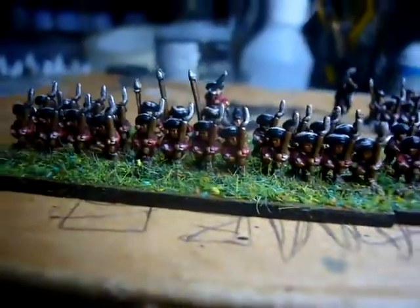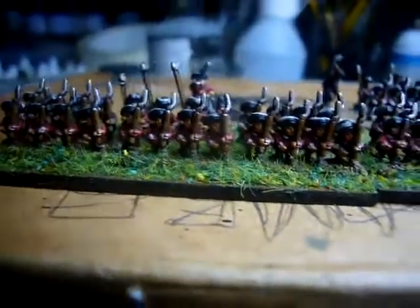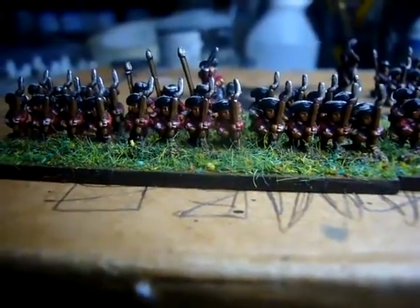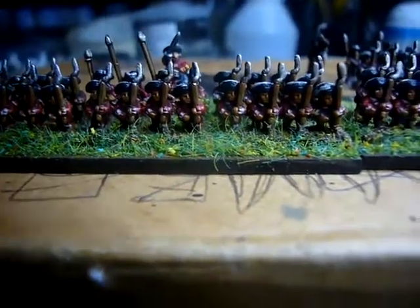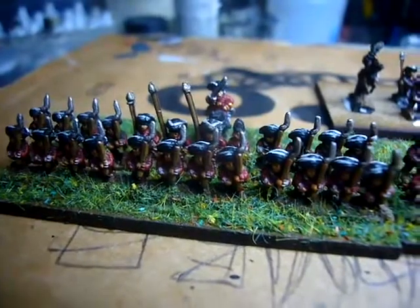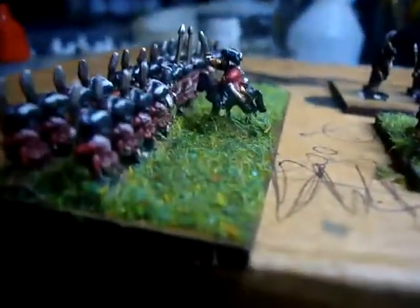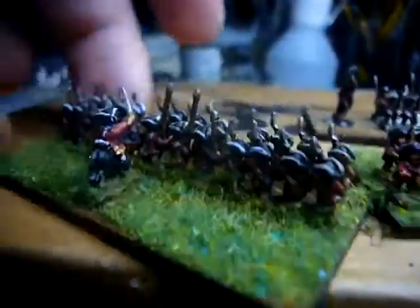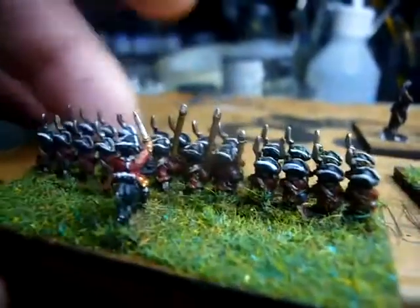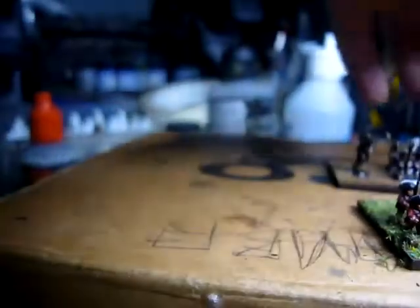I'll be using Black Powder rules for playing with these. We're looking forward to the Rebellion supplement they've released, especially for the American War of Independence. When I get a sizable force to play the scenarios for both armies, we'll do a playthrough of the campaign. Here's the command stand — musketeers, or line infantrymen, in the back you can see the sergeant on the left, two flag bearers and a drummer, and mounted behind them is the officer, who came from the mounted commander's pack. I also put dates on each base so when I'm old and grey I'll know when I did these.